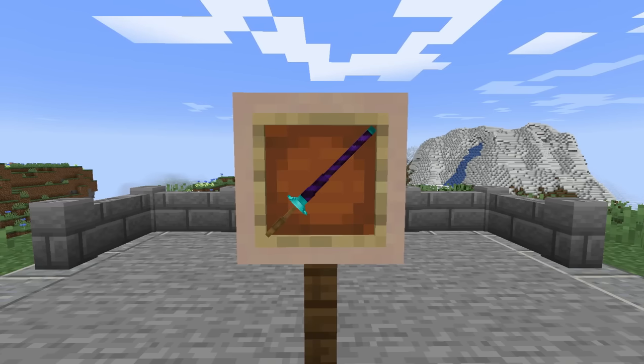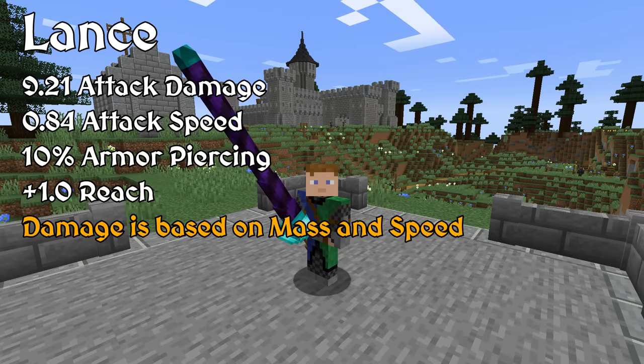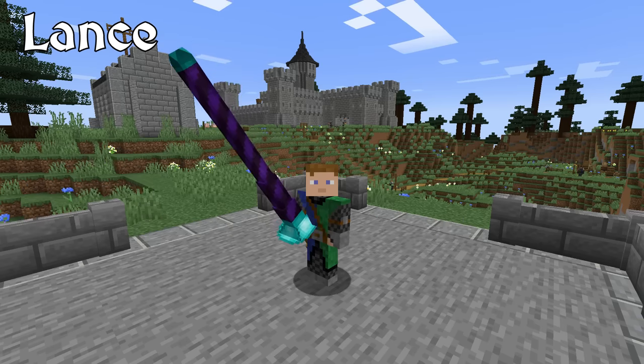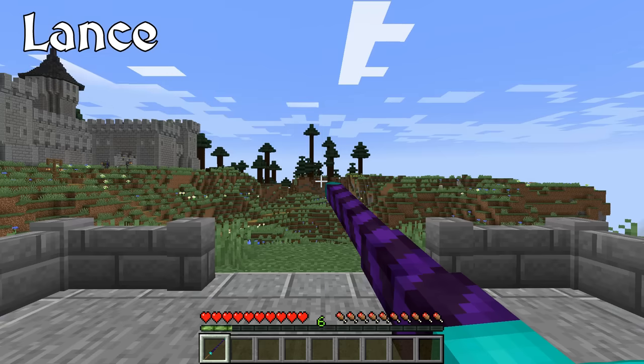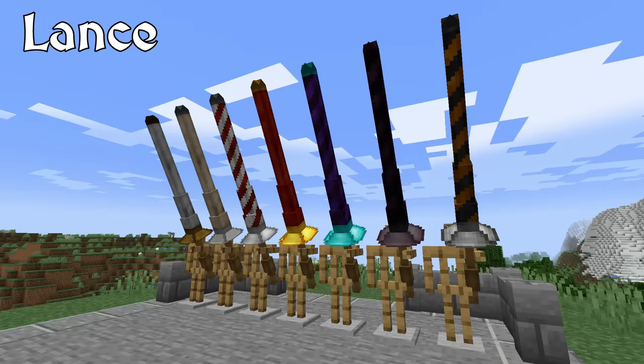Nearing the end, I have saved the one knightly weapon that may be more famous than the sword, and that is the lance. One of the original defining features of the knight was their style of combat — primarily, they were warriors who fought on horseback, and the knight's unique tactic was the mounted charge, a deadly attack that could destroy most infantry lines. The weapon most associated with the mounted charge was the lance. When moving at the top speed of a horse, the lance was a death sentence for anyone in its path.